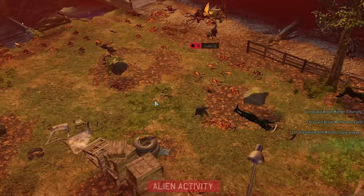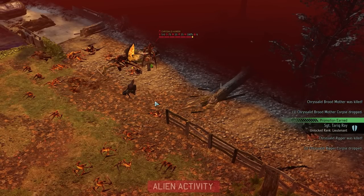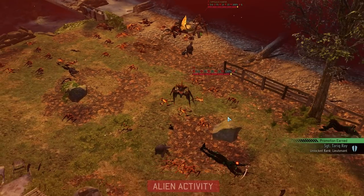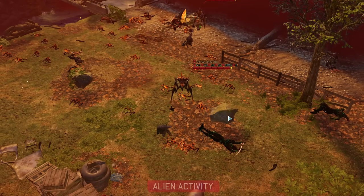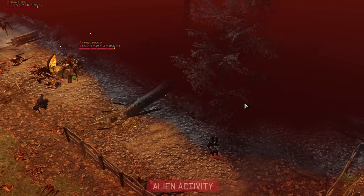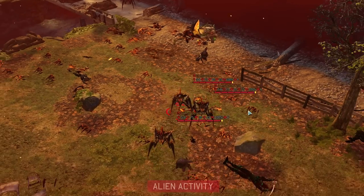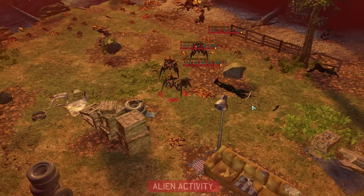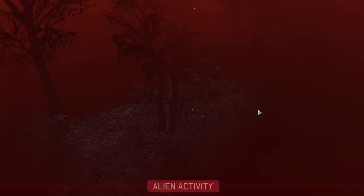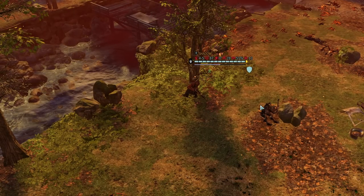How many hit points does she have? How much movement did they give her — she was zooming through the map. Even for chrysalid standards that was terrifyingly high. These guys have 15 movement, she might have had 30. She was rushing from one end of the map to the other. Now we're in a classical chrysalid ambush situation — one that you would expect.